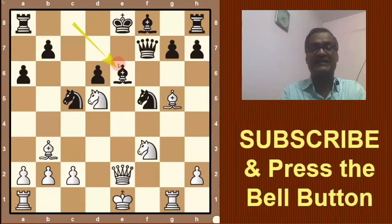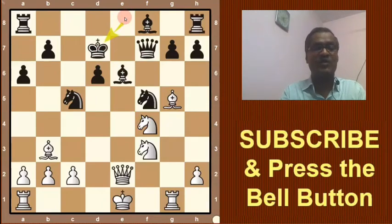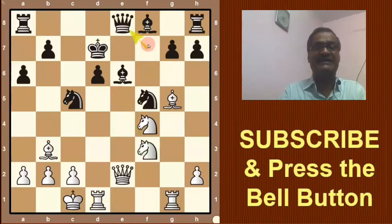Then Nd4, threatening to take with three pieces. Black has only two defenders. So here King d7 was played. Then long castling — see this move. The threat is the knight will go to e5 and take the queen, so Black plays Queen e8.